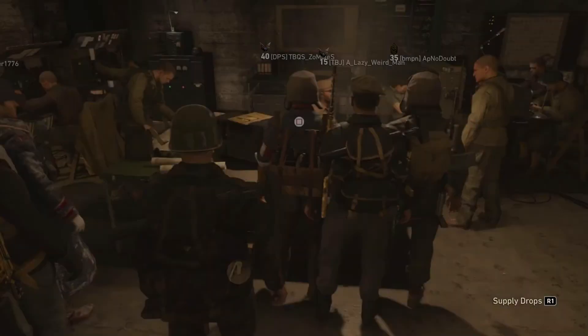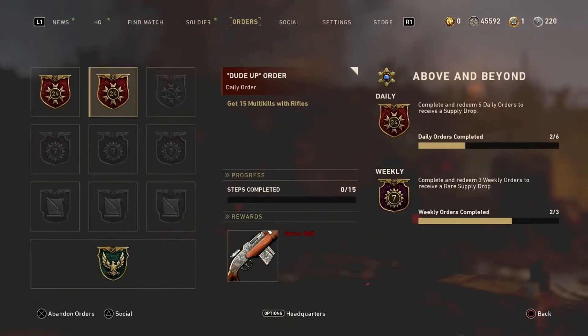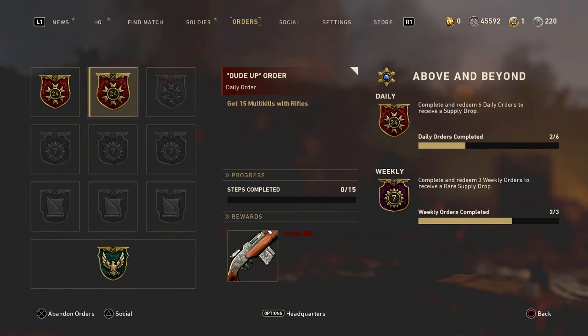I still have this one — get 15 tactical kills to get this heroic 1911. This was from last week or two days ago. All you have to do is activate it and you guys have it. Let me know if you guys get this heroic BAR as well.